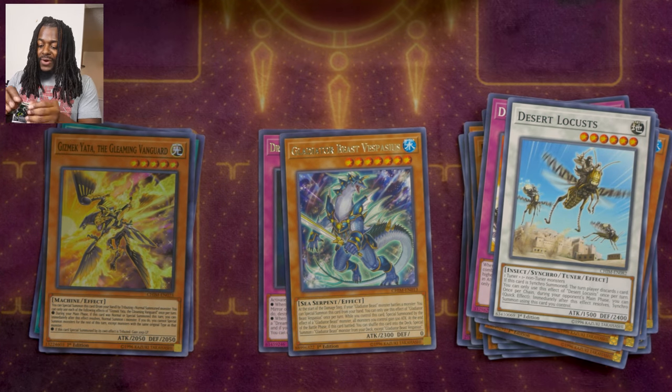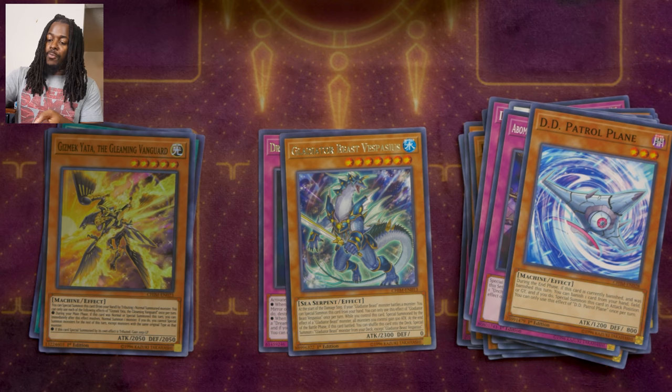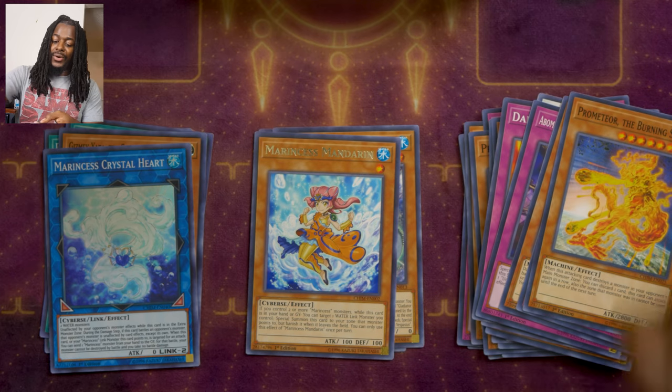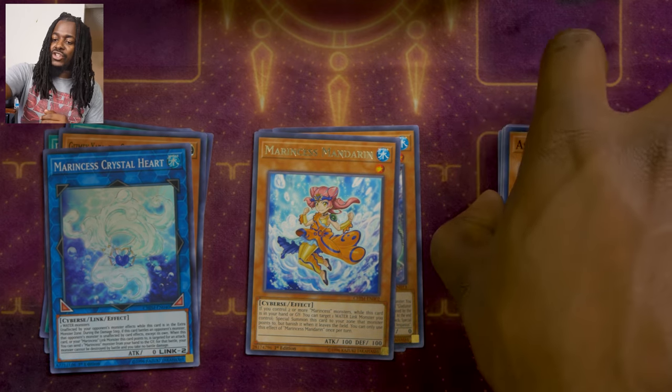You guys already know what we're on the hunt for. Opening up, we're going to get another Chamber of Unchained, DD Patrol Plane, Marine Cess Cascade, a Marine Cess Crystal Heart, Mandarin, Burning Star, Crown Tail, another World Legacy, and Astral Ghouls.